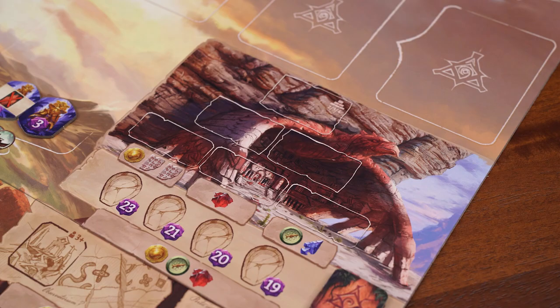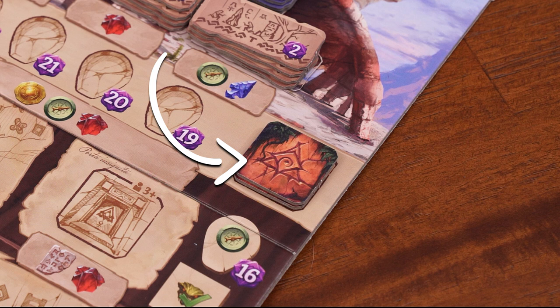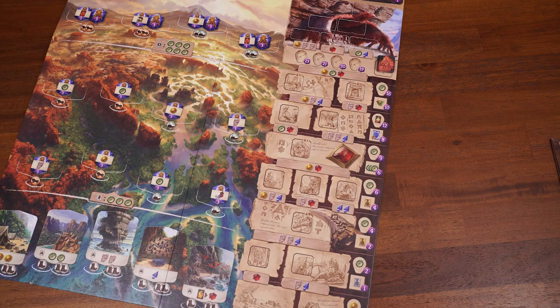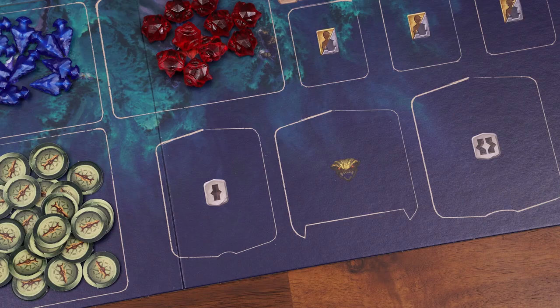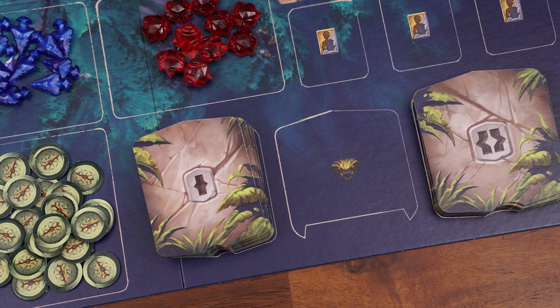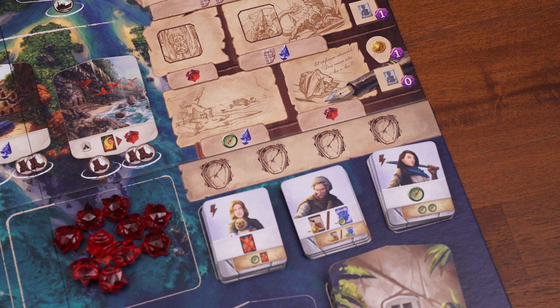In a two-player game, block all five spaces with two boot icons on them. In a three-player game, mix up the blocking tiles and randomly flip three over, placing them face down on the double-boot spots of the revealed locations. In a four-player game, don't block off anything. Make stacks of temple tiles at the top of the research track — each stack should have as many tiles as there are players. Shuffle the research bonus tiles and place a stack equal to the number of players on the designated spot, then place a bonus tile on each designated spot on the research track.